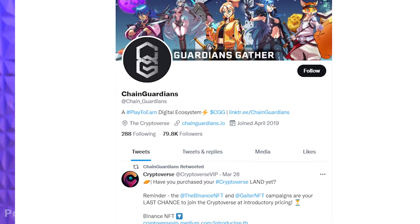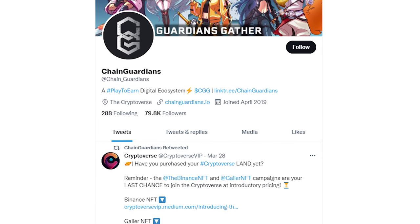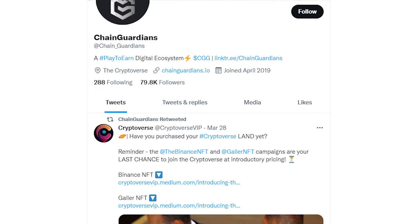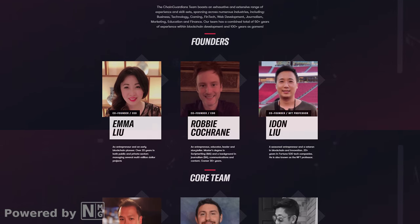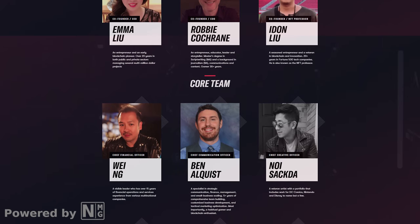Let's talk about the community a little bit. Chain Guardians have been working on their brand and growing their following since 2019, and in the past year they've seen tremendous growth throughout their community. Chain Guardians understands that the community is the heartbeat of the ecosystem, and without it, the project would not exist. You can find the latest updates on development on their official Twitter page, where they have almost 80,000 followers and are adding more every single day. The team's very active in the Discord channel too — there's even a thread called Meet the Team with some photos and a little humor at the expense of the developers, but it's all in good fun.